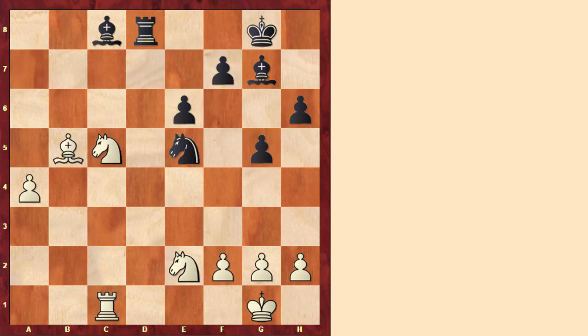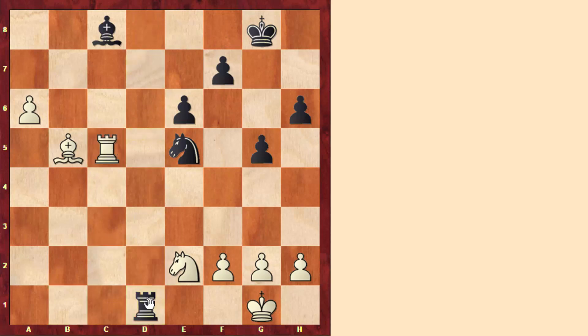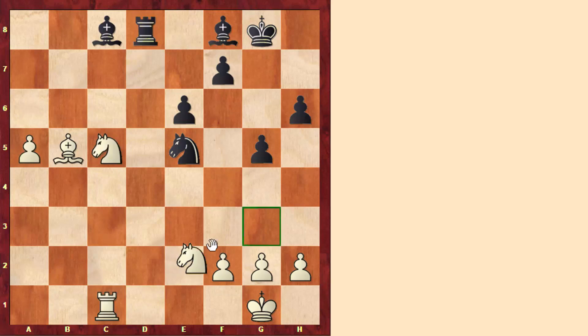In the game, white followed this idea of pushing the passed pawn. There is also a slight imbalance because black has two bishops for a bishop and a knight, but black's bishops are not very active, so white has a better position. White played the move a5, and after bishop to f8, white continued with knight to g3. Playing a6 straight away wouldn't be good because black has the trick of taking on c5, and after taking on c5 white would get checkmated. So white has to be careful and not follow the plan blindly. With knight to g3, white can now cover the first rank, so taking on c5 wouldn't be that strong.